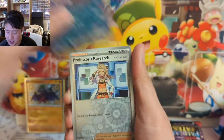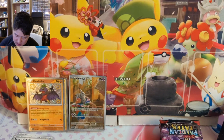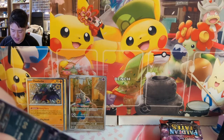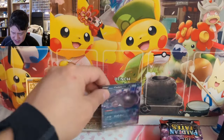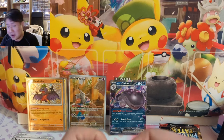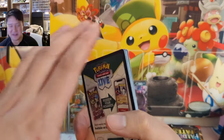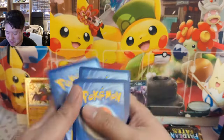We did get something in the rare slot but it's just a Clodsire regular ex. We'll take it. Professor's Research into a Maushold — still nothing in that prime slot. My opinion hasn't changed on this set: still a lot of fun to open, definitely very high hit rates. We're kind of batting a thousand in a way — they're all singles, no home runs.